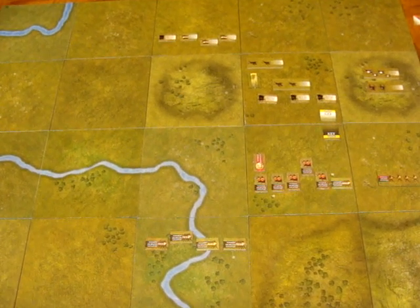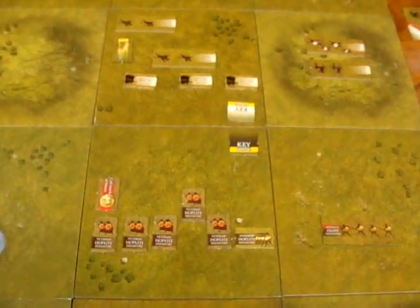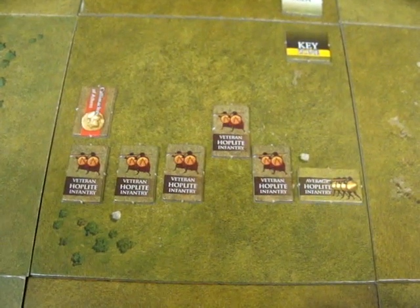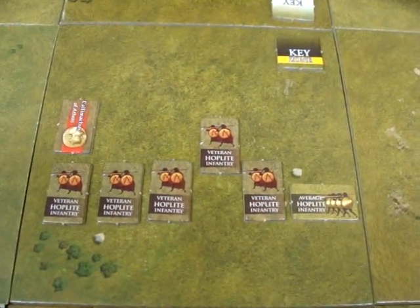It's the end of Turn 2 at the Battle of Plataea, and here's a quick summary of what's happening so far. The Greeks have managed to get a very formidable force up into their key zone, threatening the Persian key zone. They've got three, four, five veteran units plus an average hoplite unit.